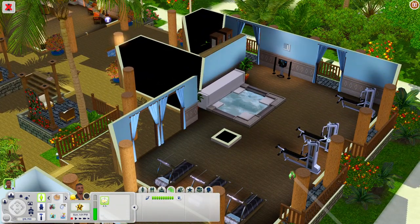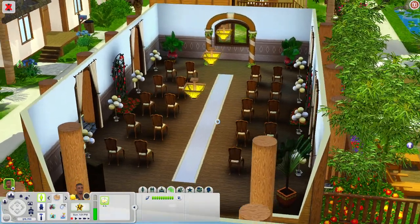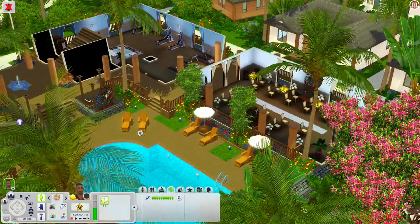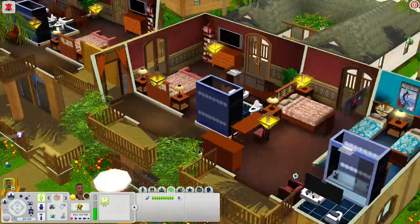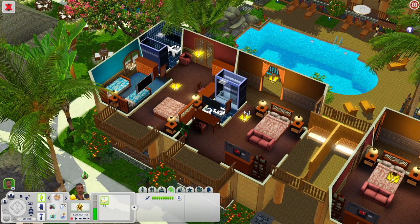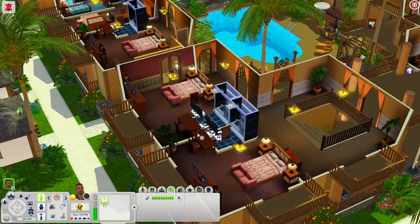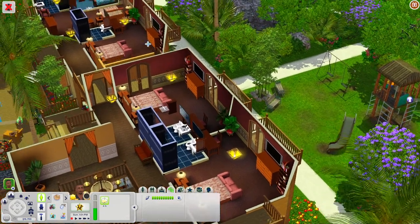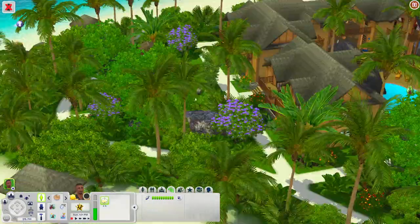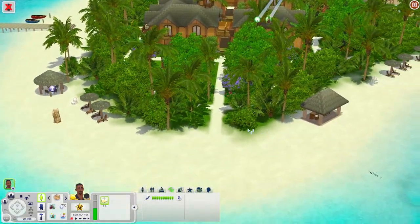Over here is the gym with treadmills, weight machines, a jacuzzi, and a stereo — really nice. And this section appears to be a chapel where you can have sims get married, with a wedding arch, plenty of seating, and a stereo. Upstairs there are three bedrooms on one side — some with TVs, some with single beds, some with double beds — and the layout mirrors on the other side. Outside there's a little playground with a swing set, playhouse, slide, and park benches leading out to the beach.